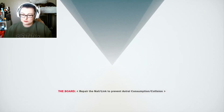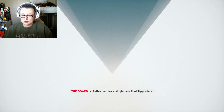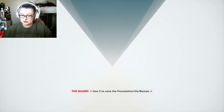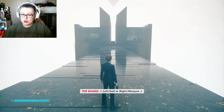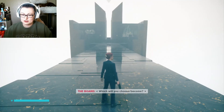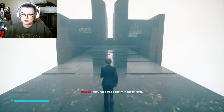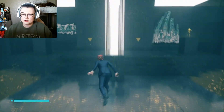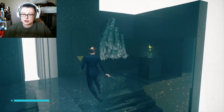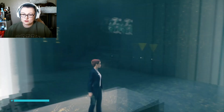Repair the nail. Link to prevent astral consumption collision. This is the director's duty plot. Authorized for single new tool upgrade. Use this to save the Foundation US Bureau. I need to do more of this stuff that needs to be explored - I'm going to have to go back to the beginning before I get to the cave system area where that first spot is.